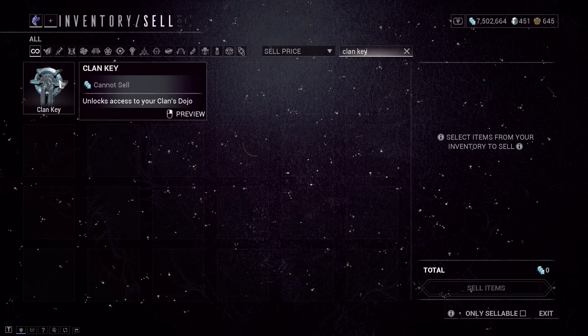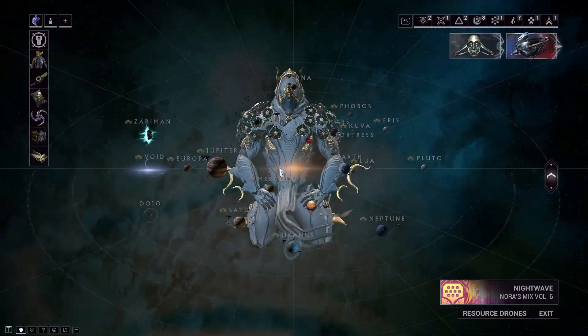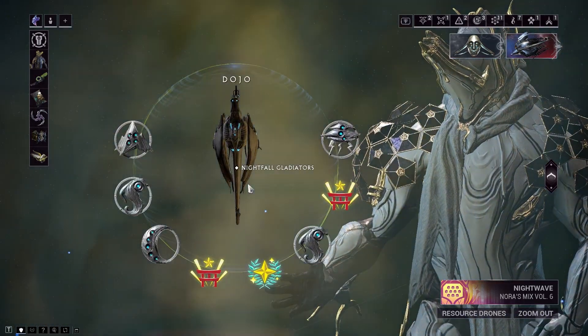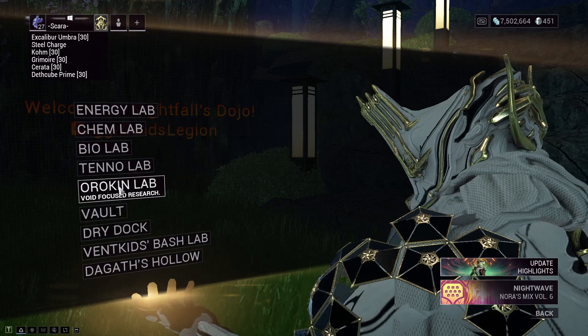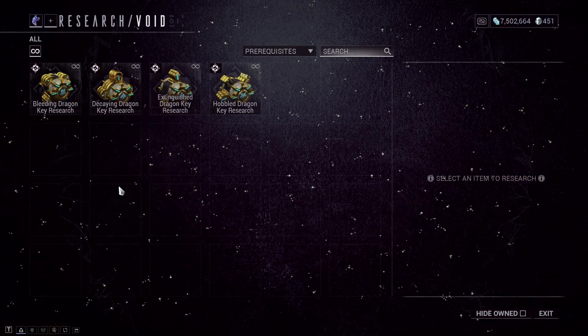Then you have to make a clan key from the foundry once you got the clan invite. After that, you should make your way to the navigation and enter your dojo. So once you're at your dojo, you should fast travel to the Orokin lab and grab all four blueprints for dragon keys from the inventory.